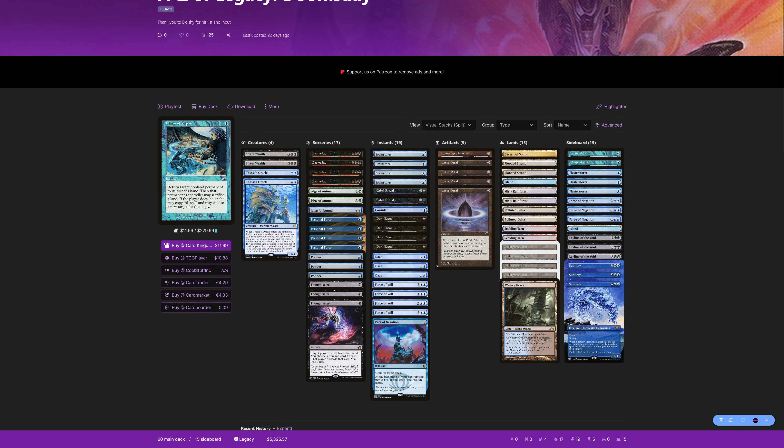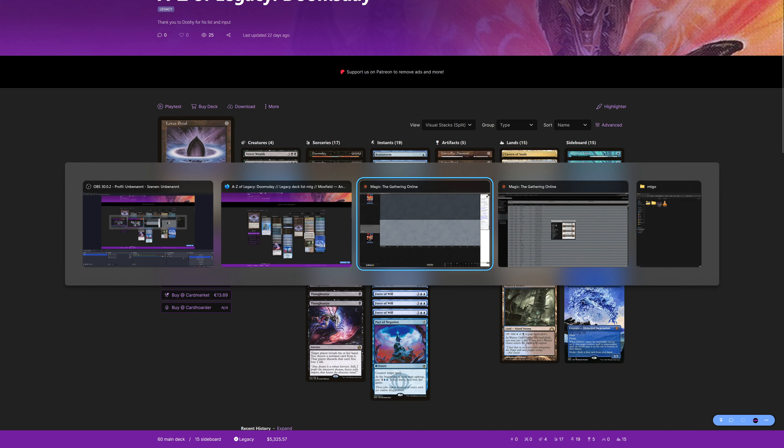In the sideboard we have no creatures except Subtlety. I think it's good against Goblins or other Cavern of Souls decks like Initiative. Not sure if you'd board it against Doomsday for their Thassa's Oracle. We have one Island in the main and a second in the board, and no basic Swamp. We also have Chain of Vapor, Flusterstorm, Force of Negation, Leyline of the Void in the board. Let's check it out in the league.